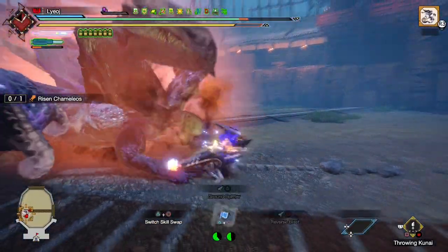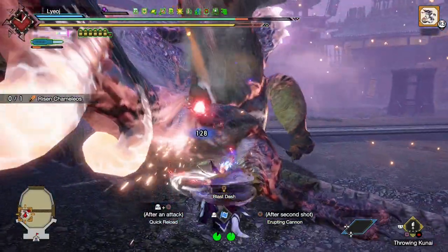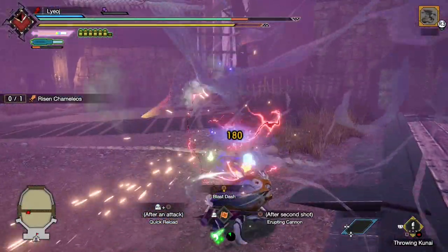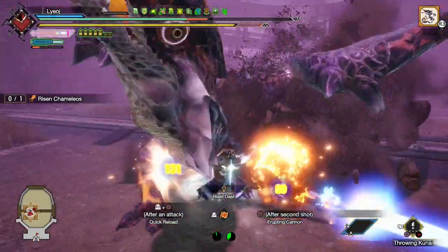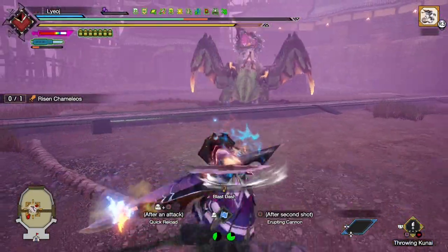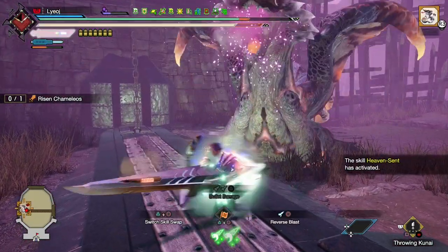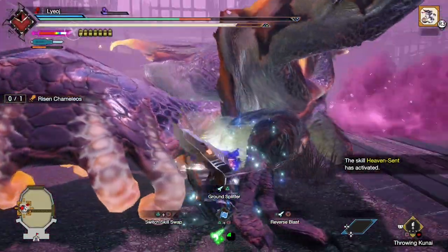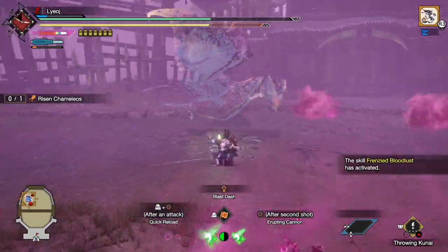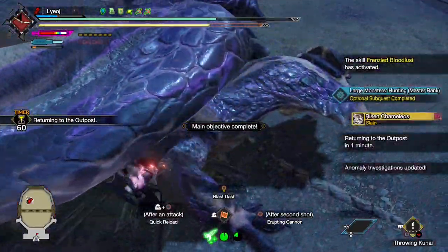The Swap Evade and other dodges are far more usable with max level Evade Extender, which is why that'll just be in all my builds. Overall, with the huge amount of mobility provided by this playstyle, I could quite easily outmaneuver this Cameleos and just go to town. Oh yeah, I finally got a chance to make use of the fact that Heaven Sent can clear statuses too — bye bye, Poison!